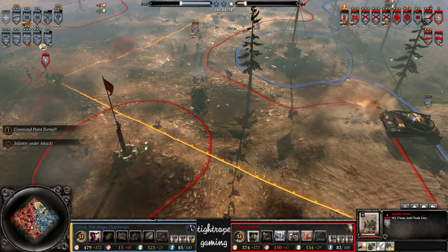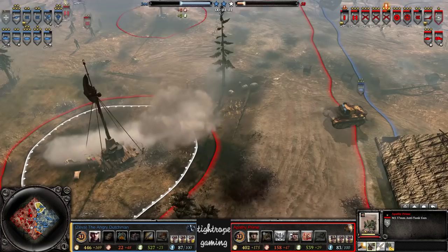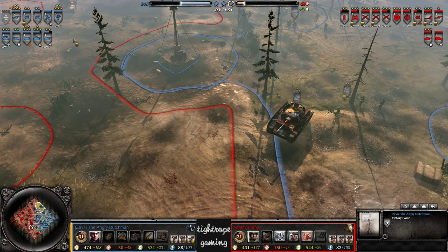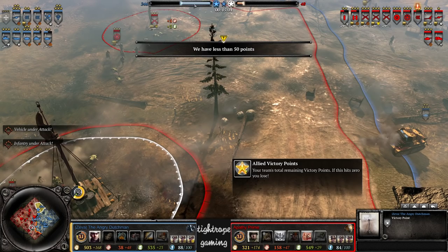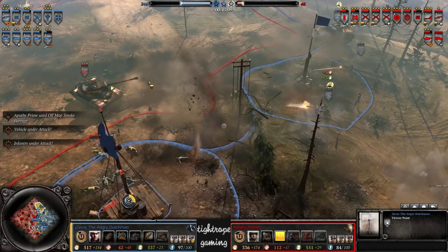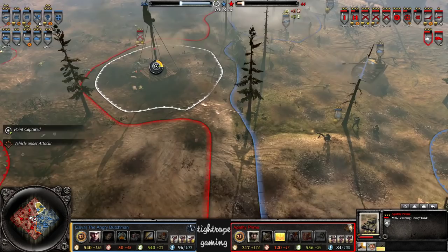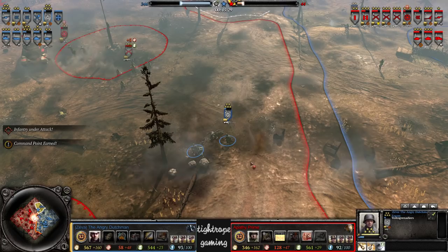Dropped on the AT gun here — reacts at least. The scatter is super good, should be able to get away. We did see a Volksgrenadier squad go down however. Slowly but surely The Angry Dutchman has been losing his squads — replacing them with a squad of Obers now. On his side, you know, he's got plenty of time to work with, so he does have time to vet up those Obers even if they're not going to be super effective straight away. After taking a lot of damage from the Pershing — looks like he used the M93 round again.